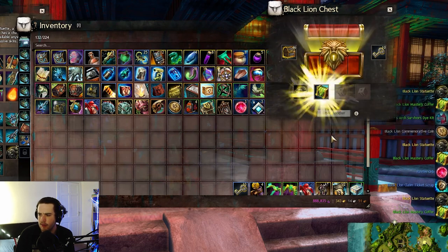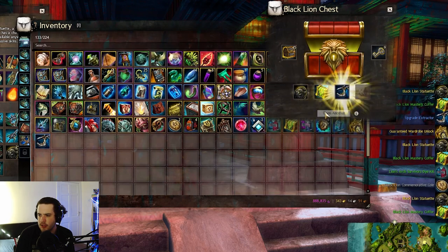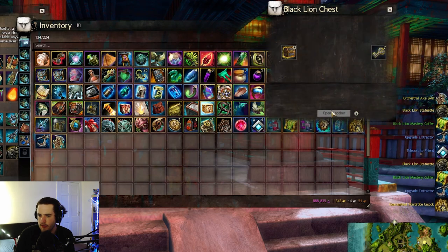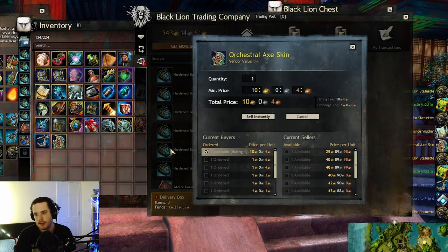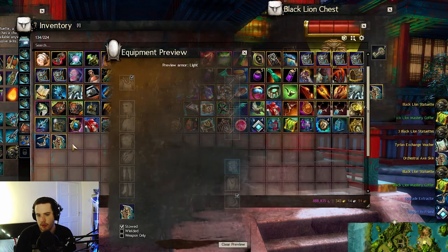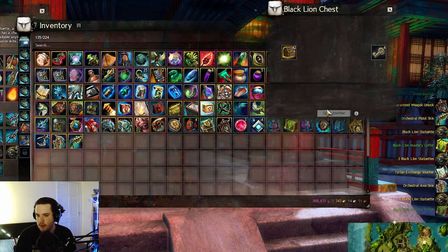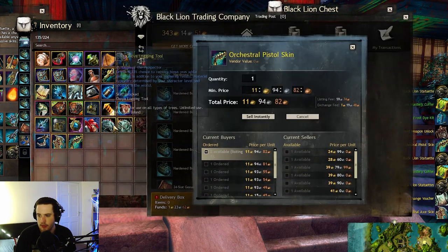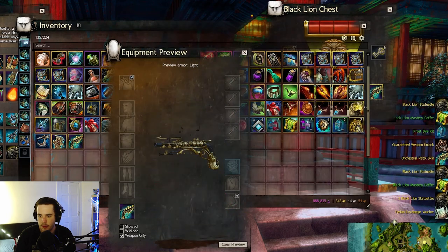Not looking ideal — another commemorative coin, upgrade extractor. At least we are getting some wardrobe unlocks, which are kind of nice. The orchestral axe — still not too bad. We're at 10 gold at the moment; it probably will drop in price before going back up very slowly. 7 more keys — oh, we got the orchestral pistol as well. Same deal, around 10 gold, and it's probably going to drop a little bit more. Also quite nice.